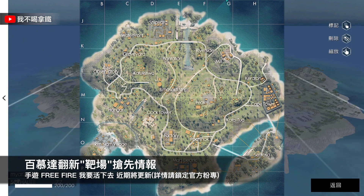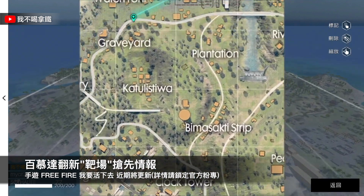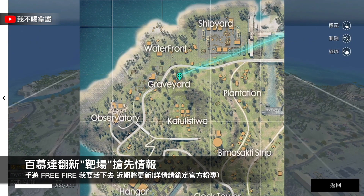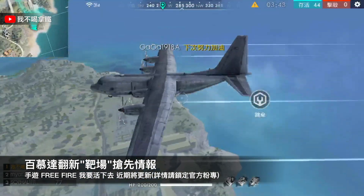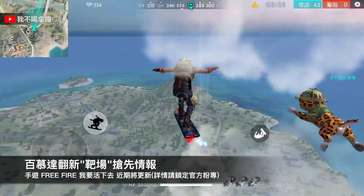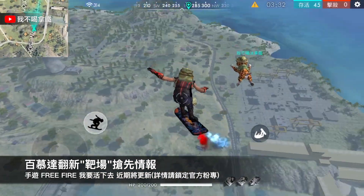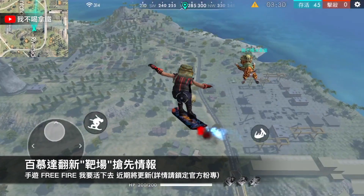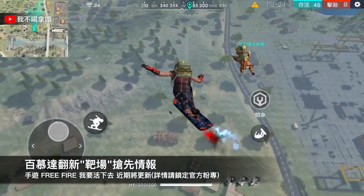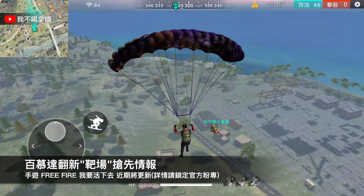首先我們這場直接先飛往WA這個地方去。因為現在這個遊戲的地圖都是英文的，其實有一陣子是中文，後來又變英文版本了。官方目前一直在調整百慕達的地圖，一直在更新場景。很多玩家希望可以出新地圖，但可能擔心玩家人數不夠多，出新地圖可能會分散玩家，所以地圖沒有很多，未來或許還是會開放新的地圖。